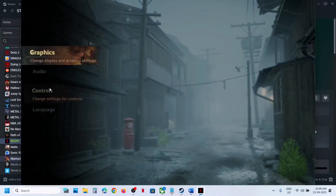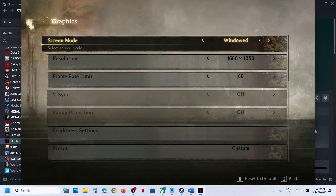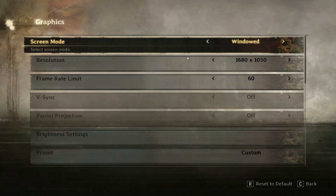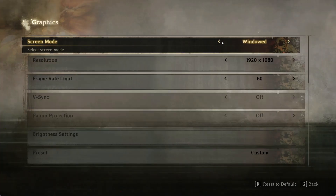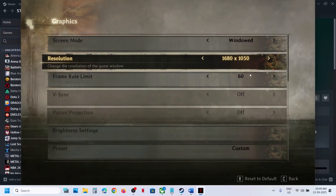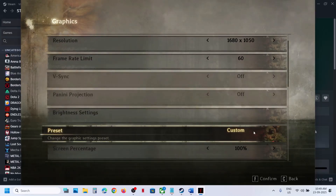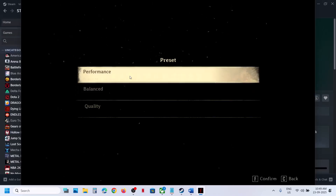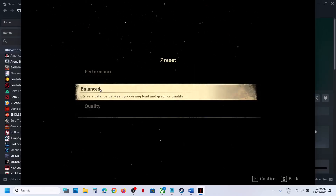Once you launch the game, go to Options, then Graphics. You can try Window Mode — if it is set to Full Screen, switch to Window Mode. Lower the resolution; if it's set to 4K, try 1920x1080p or even lower. Set the FPS cap to 60. For the preset, try Balanced or Performance.